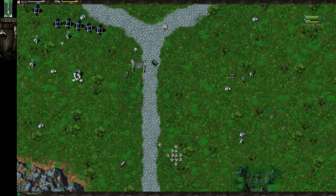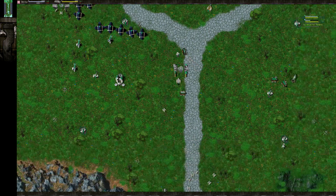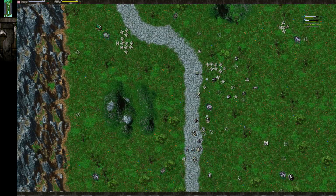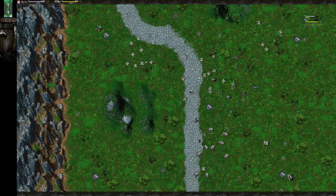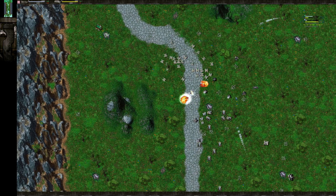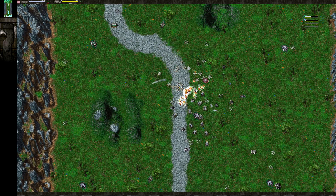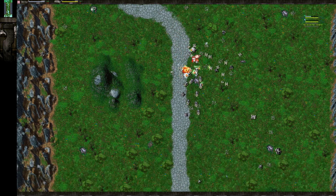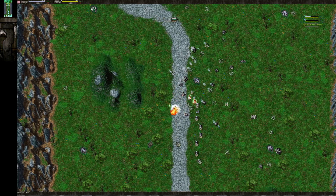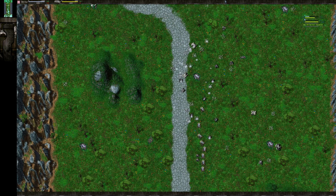BR has gone T2 vehicles. Once BR starts to pump out T2 vehicles he will definitely be able to turn the tides. Here we have a little battle in the middle. As predicted, the javelins are doing really well, but FN needs to micro them back, keep them out of range of those flashes. And yes, predictably he did win that engagement.